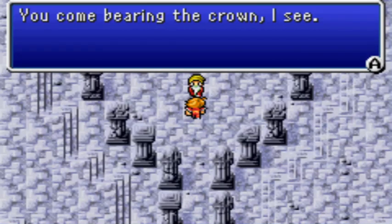Citadel of Trials, first floor. 'You came bearing the crown, I see.' Another thing I found funny: you cannot enter here without the Crown of the Western Keep. If you've managed to go out exploring and try coming here before, you will not be allowed in. You can technically enter here right after defeating Astos in other versions, and a lot of people do that. However, you can't do the thing this requires for a while — you can't do that until after getting the airship. In this version you have to talk to Bahamut first, so I had to wait anyway. In other versions you can technically do this right after defeating Astos.